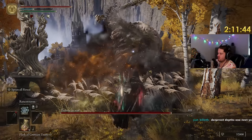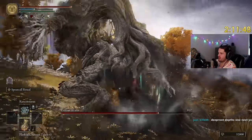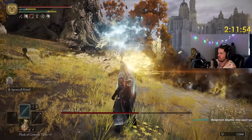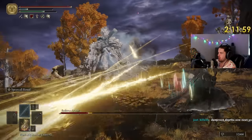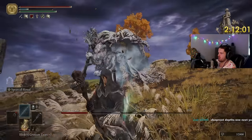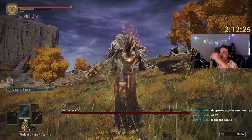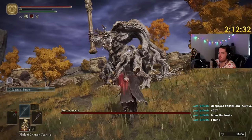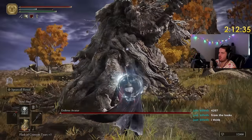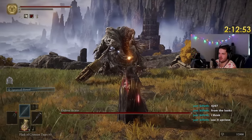Yeah, that does decent damage. Also, 30 FPS — how good is this? It's doing a bit more damage than I thought. Oh wow, I have no stamina — it actually got rid of my entire stamina bar, so what's the use of it then? I can't dodge, I can't cast spells.